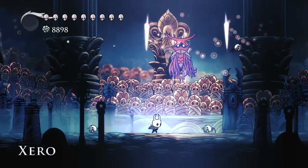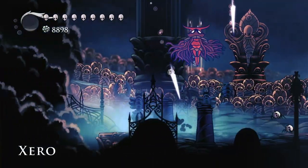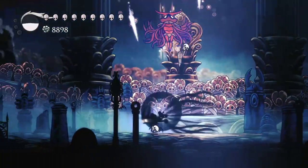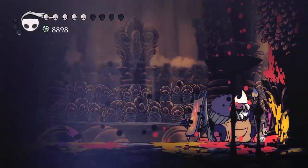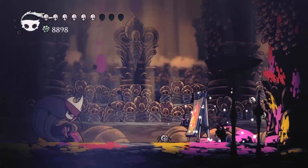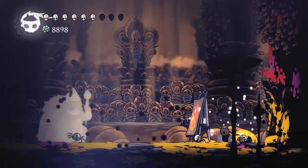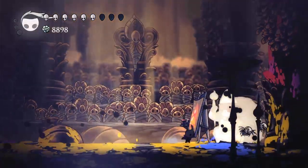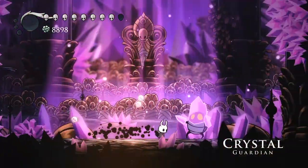The first boss is Zero, who you're simply going to want to jump and attack with. Try to dodge your swords, but if you can't dodge them, just get hit and heal. As you can see from this demonstration, I can just sit in a corner, get hit, and continuously heal because of this loadout. It gives you enough invincibility frames and soul to always get a heal, plus a little extra iframes you can use for a hit.